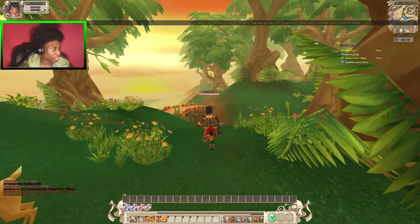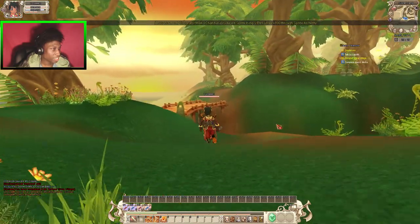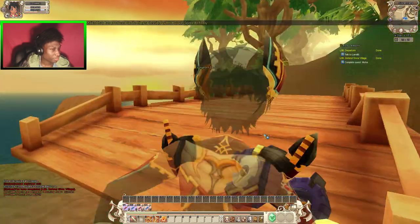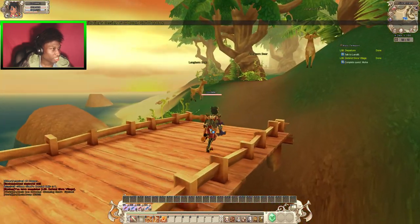Now we're gonna go talk to our friend and get our item. Then we should be able to head out. Probably just gonna choose the hammer.